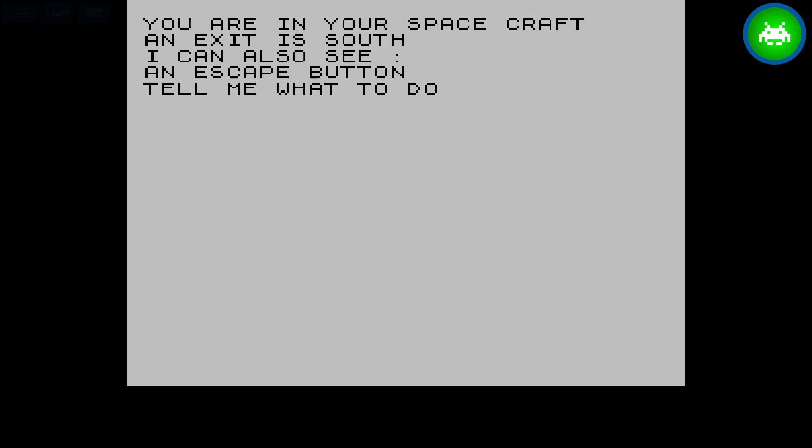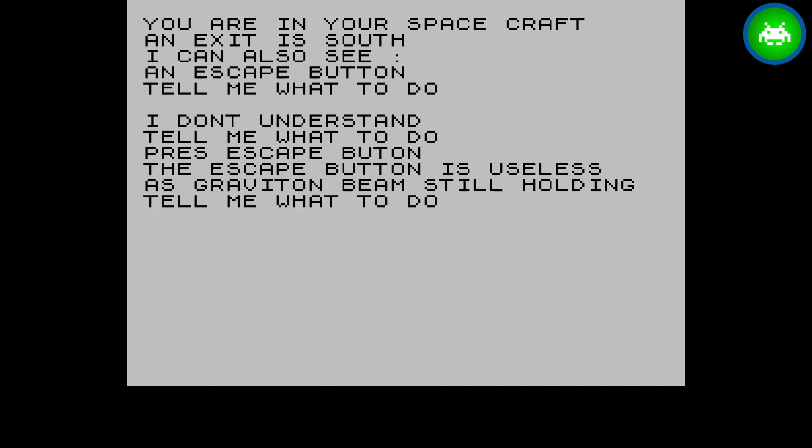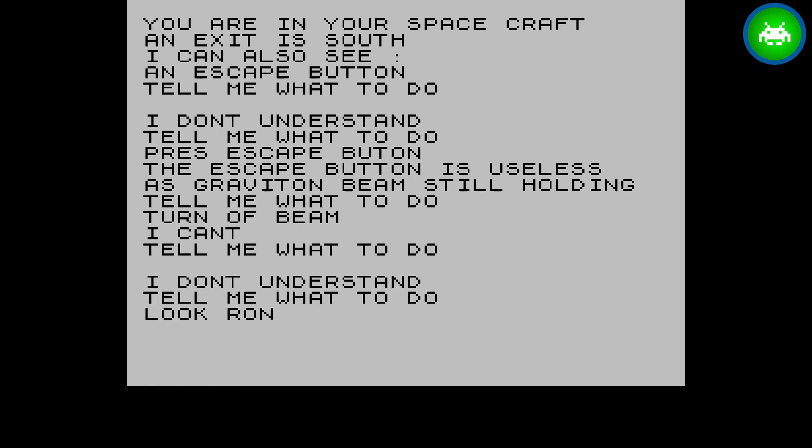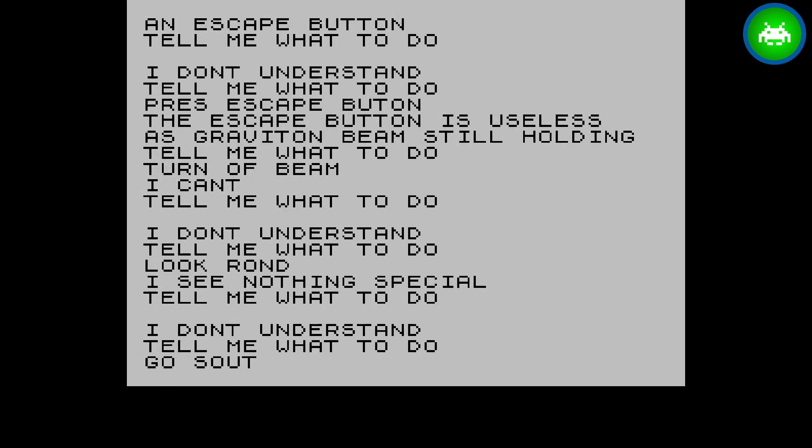You're in a spacecraft in an exit to the south. I can also see an escape button — it tells me what to do. I type 'press escape button.' The response: 'Button is useless as the gravitation beam is still holding. Tell me what to do.' I try 'turn off beam' — 'I can't.' Then 'look around' — 'nothing special.' Then 'go south.'